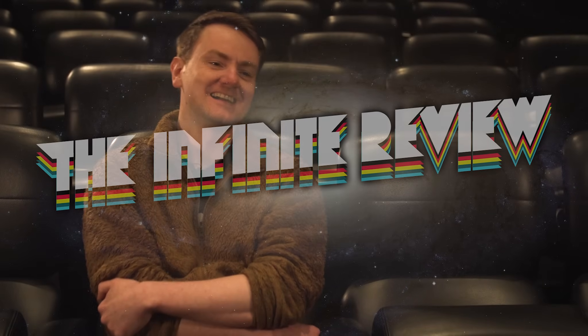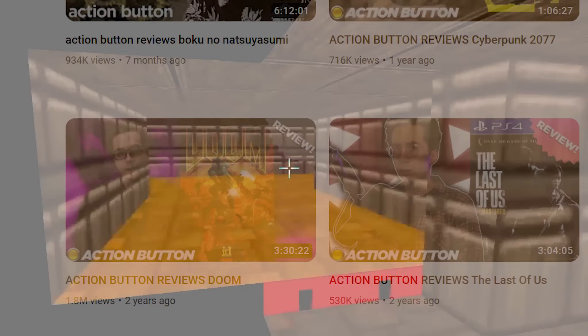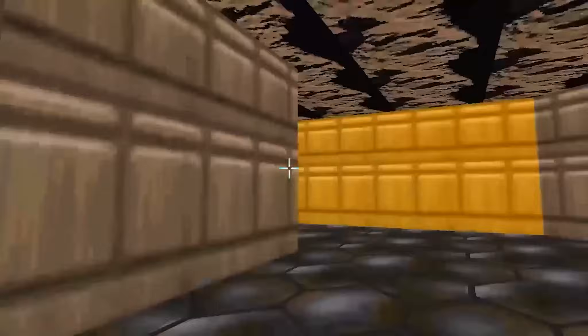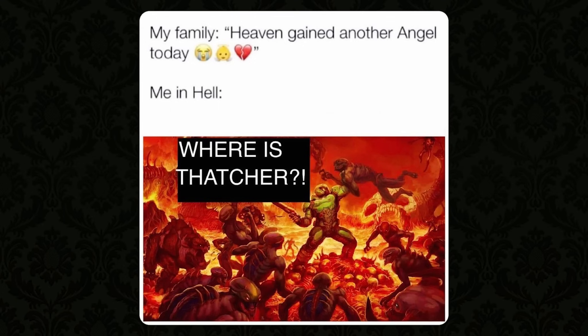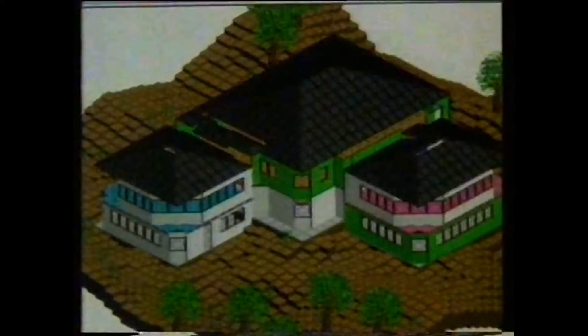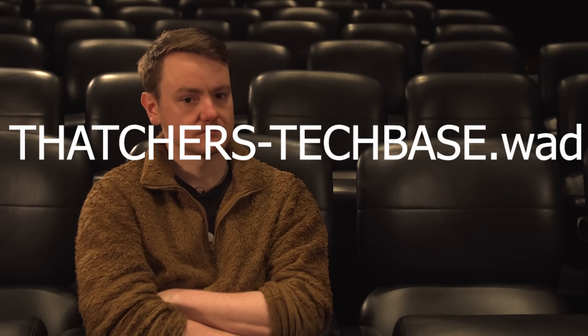In September 2020, Jim Purvis saw two things. One was a YouTube video where Tim Rogers of Action Button fame dares to say you can't say you've played Doom if you haven't waded into the modding community. The other was a tweet about seeking out Margaret Thatcher in hell. Later that month Jim Purvis began working on his first ever Doom mod, which he renamed MyCoolMap01.wad, and 24 hours later renamed it Thatcher's TechBase.wad.